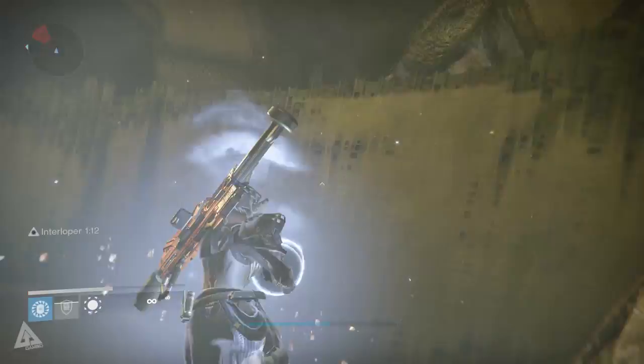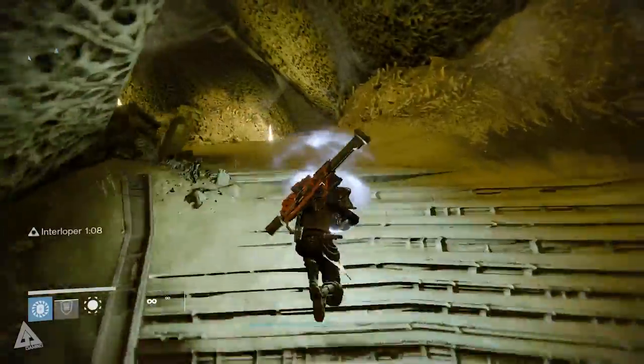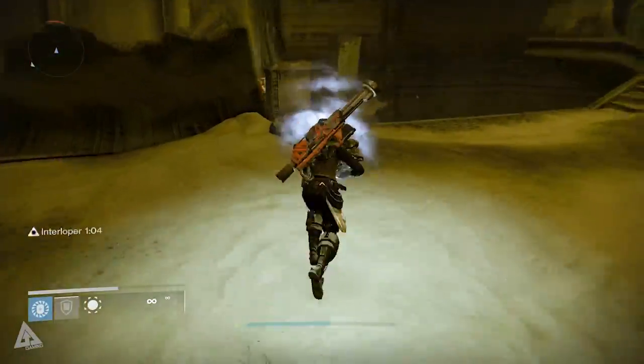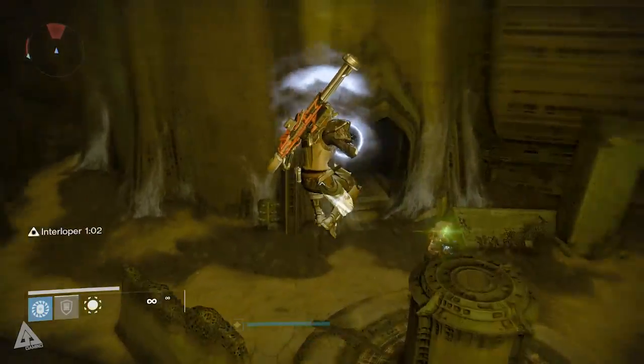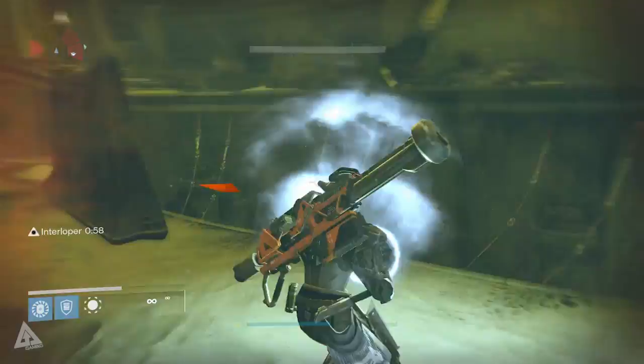Take out all the regular mobs, then an ultra will spawn. Once you've taken that one out, in the middle there'll be a spire and a green relic — a green glowing orb — will spawn. You want to jump up and grab that, because it's this orb that will keep you alive in that room.